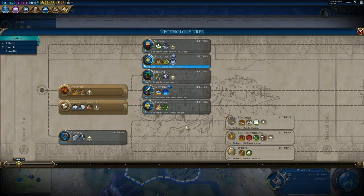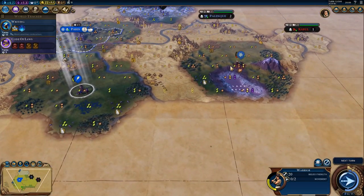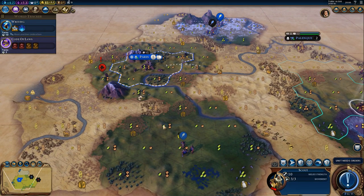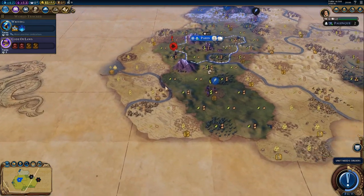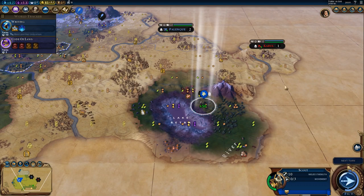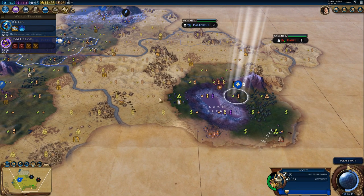What do I do science-wise? I think I'll start Writing, and I'm gonna end it before it finishes because I do want to meet another civilization. There is a Scout — let's get going. Let's take hill movement. Ah, that is one of those — scrap that.